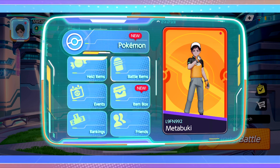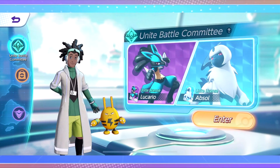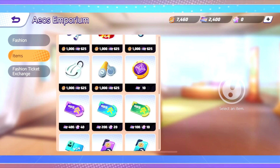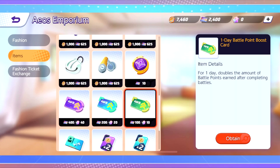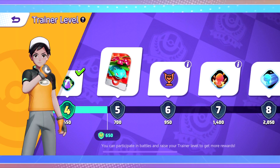After collecting all your events, go into Standard Battle to rank up as fast as possible. Go to the shop, go to Items, scroll down, and buy the one-day XP boost — it gives you double XP for a whole day. It's only 100 tickets, and you get a ton of tickets at the beginning, so just spend them. Double XP means you'll unlock your free items faster and have a huge advantage. You even get a Venusaur for free from ranking up.